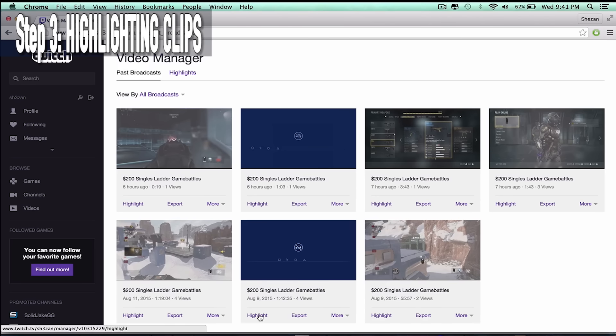The fastest way — and the way I use — for downloading Twitch videos is to use the software called JDownloader. First you need to download the software from their website. You can download the Windows version or the Mac version. I have the Mac version so I will just open up the app.